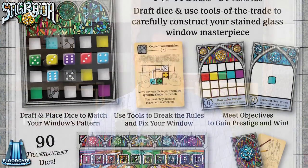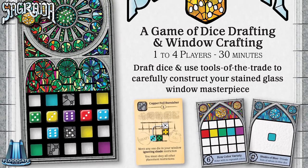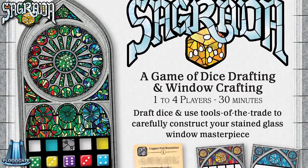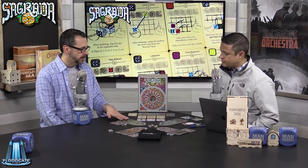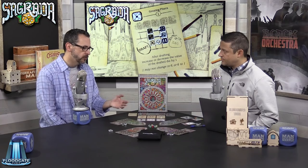One of the greatest things about this game is it's extraordinarily accessible — this is a great gateway game. It's beautiful to look at and anyone can play it. An eight-year-old who can read could play this game. You're going to make mistakes, but that's part of the fun of solving the puzzle — placing dice and learning from it, and the game doesn't punish you too much for that. It's also a great opportunity to teach kids some of the nuances of game strategy, particularly with these tools and how you can use them to manipulate mistakes you've made.